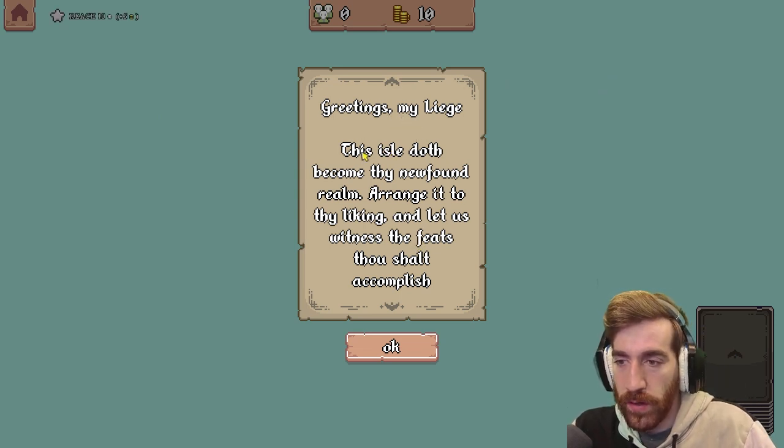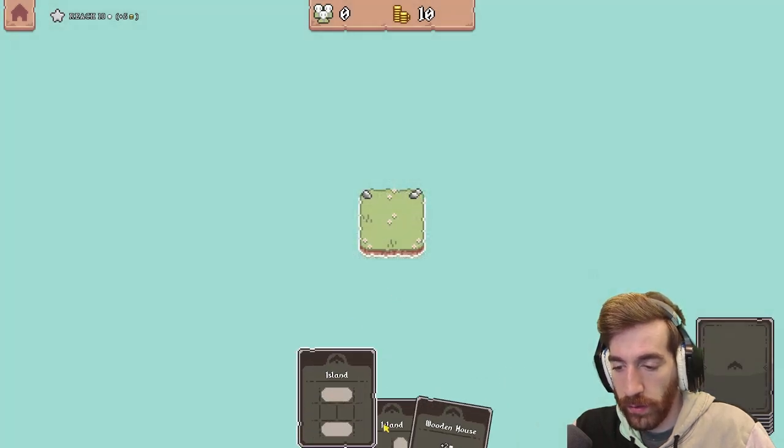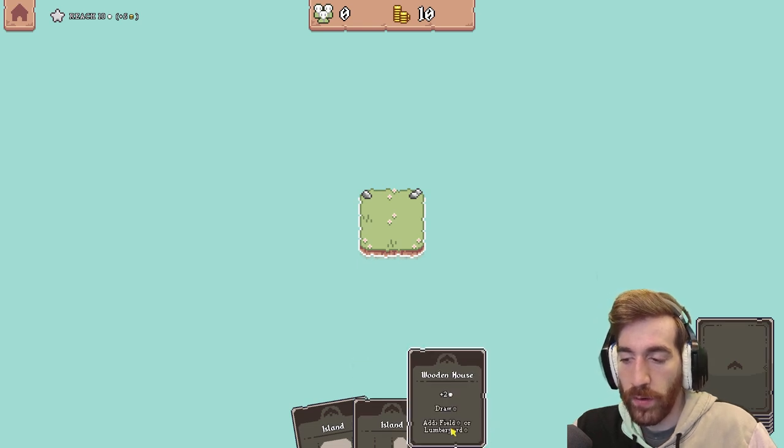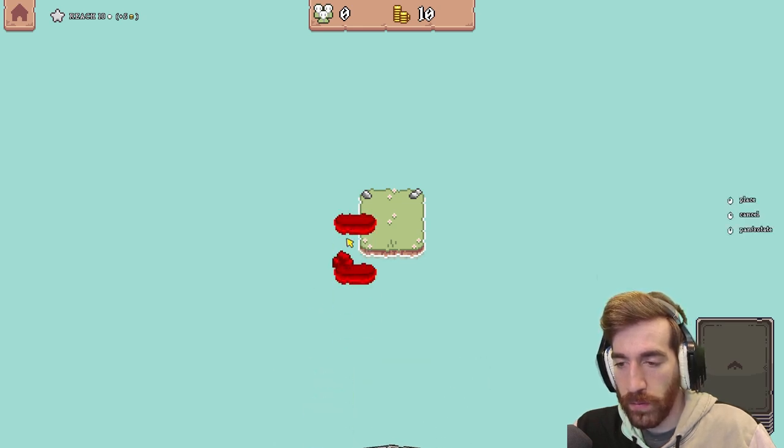Greetings my liege, this isle doth become thy newfound realm. Arrange it to thy liking and let us witness the feats thou shalt accomplish. Wonderful! So we got two islands and we got wooden house plus five, add fields or lumber yard. Okay so let's do — oh, that's interesting.